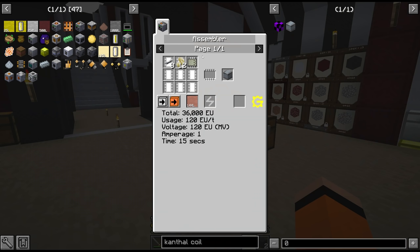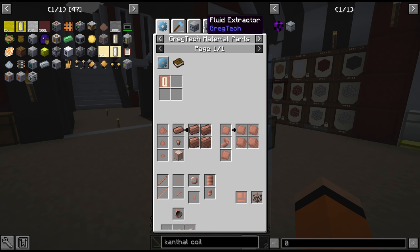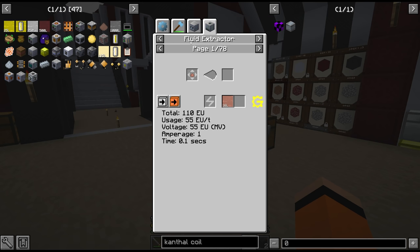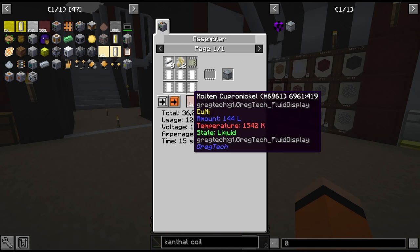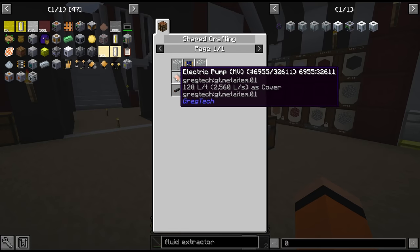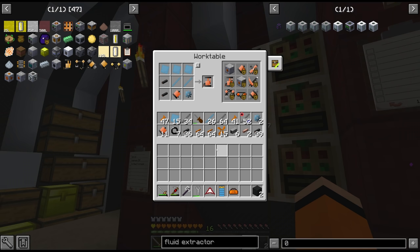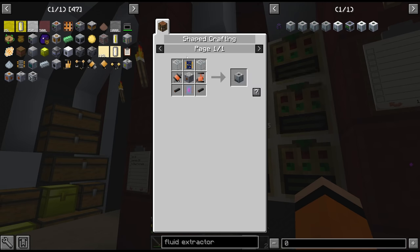I was doing a final double check of the Kanthal recipe just to make sure we didn't miss anything, and it turns out we've missed something very important. We need molten cupro-nickel - we have the ingots but we need to actually fluid extract them, which is an MV recipe, and currently we're only working with the LV fluid extractor. I knew this recipe would take a pump. I did recently top up the worktable for all the MV components so maybe we have it here. We just need the wrench, the piston, two glass, two circuit, two copper wire, and a machine hull.